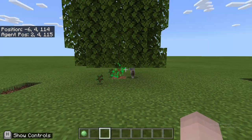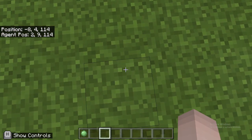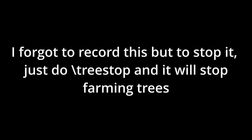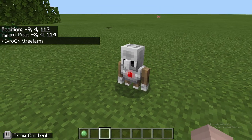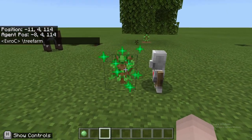Let's start with how this thing works. Once you have your code imported and all that, what you're going to want to do is go into your chat menu and do backslash tree farm. What that will do is it'll place the Agent right where you're standing, and it'll start farming trees.